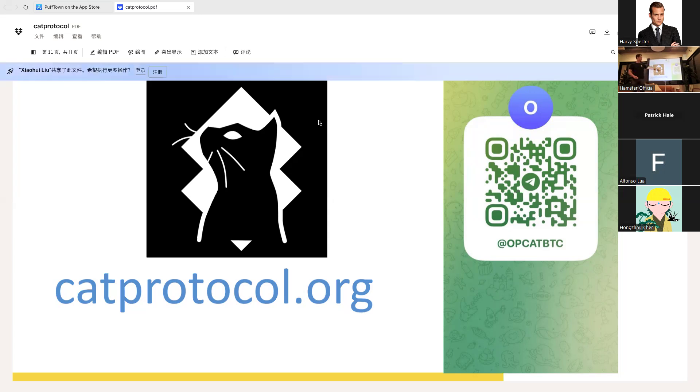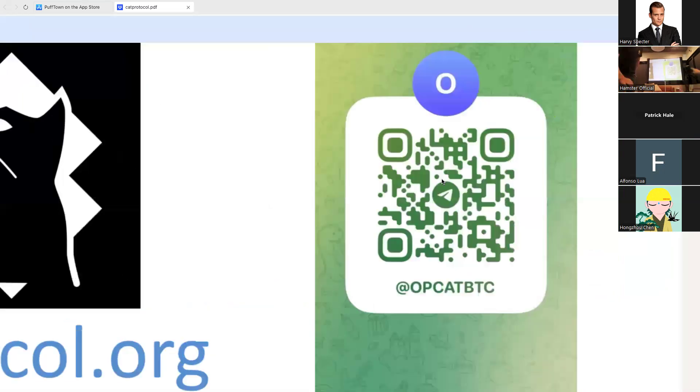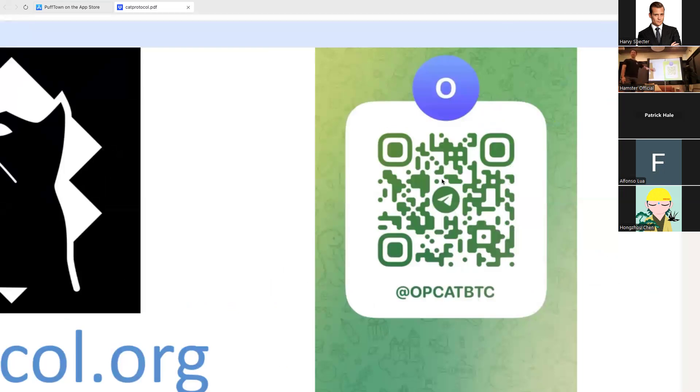We also have a QR code on the poster outside the door, and there's another Bitcoin technology meetup Telegram group I administer — feel free to join. If you post your wallet address in today's Telegram, an airdrop will be sent. That's for both CAT20 and CAT721. Post a Bitcoin address there.